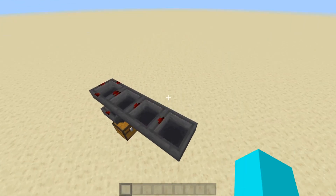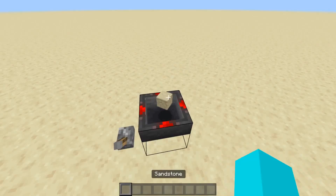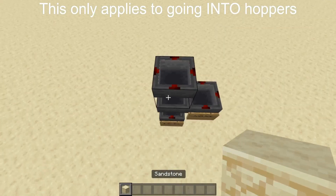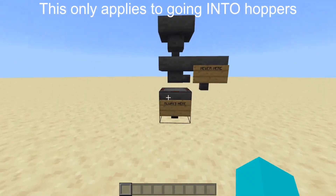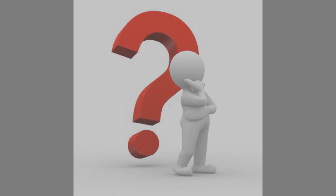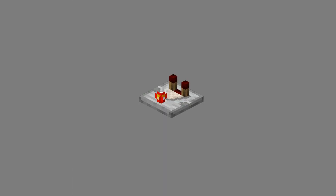Hoppers are blocks that can transport items to them. They can be locked to let said items stay in them, and they also have a prioritization order — if items have the choice to go down or to any side, they'll always go down, unless the storage beneath them is full. You can use droppers and hoppers to make a lot of circuits, and the way they become much more OP is with comparators.